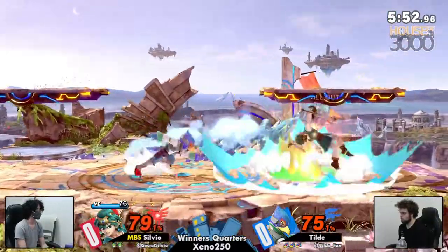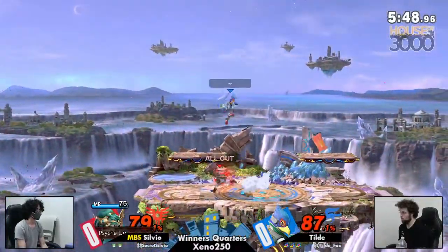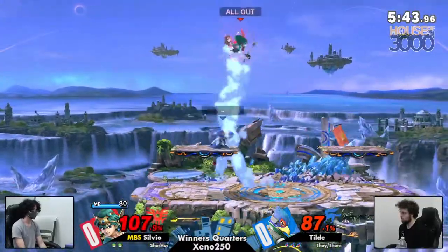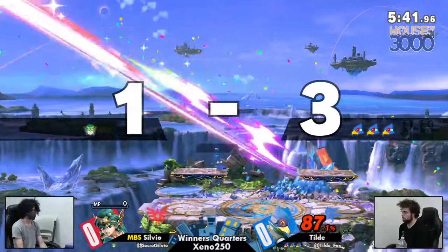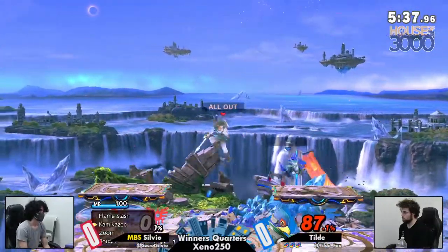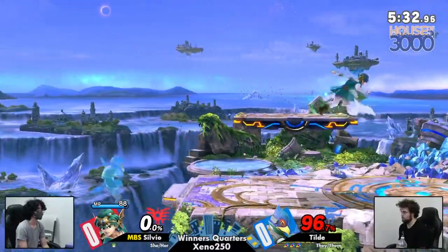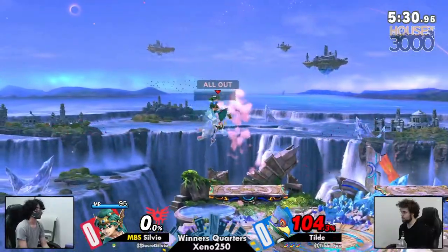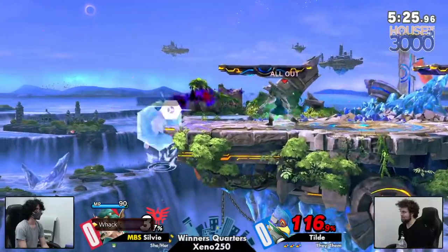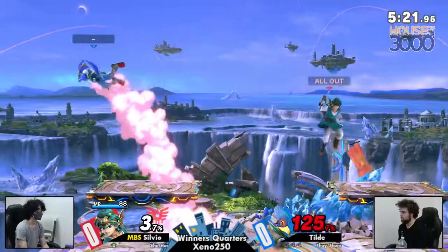Looking for the down air, but no luck. Great parry though, Silvio. We got the double buffs — are the double buffs going to matter? Not quite. Even with great DI coming out from Silvio, they're going to the corner, so Tilde is still able to close it out. Great dash-reverse movement from Silvio, putting Tilde offstage, which is really just where you want to keep the Falco.